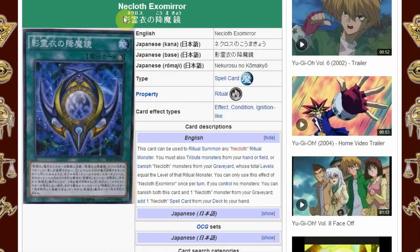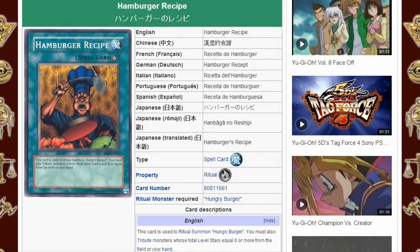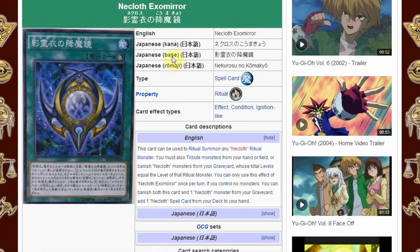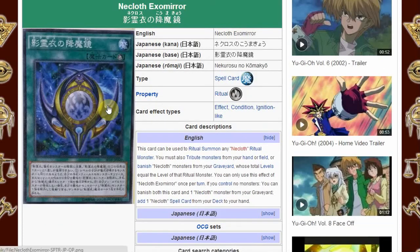Tell me what you think of the Necloth Exomirror in comparison to these other top ritual spell cards. Tell me what you guys think about Necloth Exomirror and its additional effects for summoning the Necloth of Trishula down in the comment section below. Like this video if you enjoyed it, favorite it if you liked it that much, subscribe for more Yu-Gi-Oh! videos, and share this with your Yu-Gi-Oh! friends on Facebook or Twitter. Comment down below and tell me what you think.